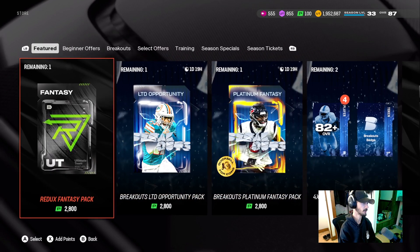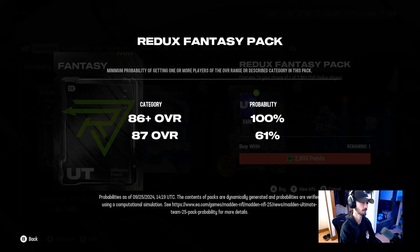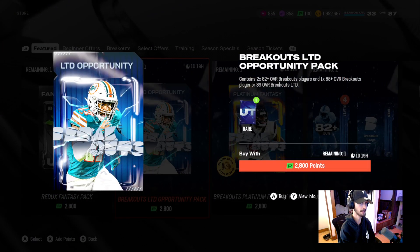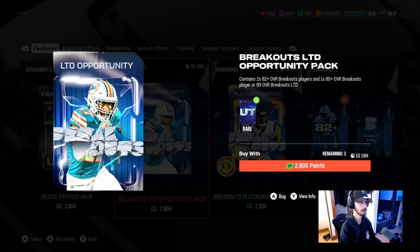We also got the redux fantasy pack, which is really good — you get two choices of one of two 86 redux players for $25. You get 100% at an 86 and 60% at an 87. The breakout LTD opportunity pack has increased to 52 packs and contains two 82-plus breakout players and one 85 breakout player or an 89.